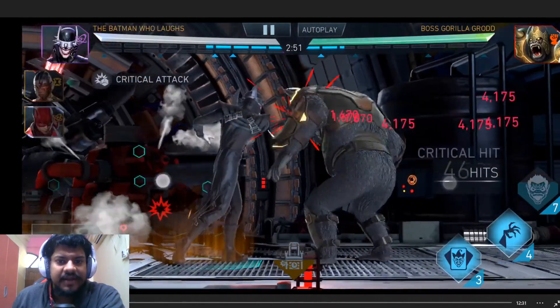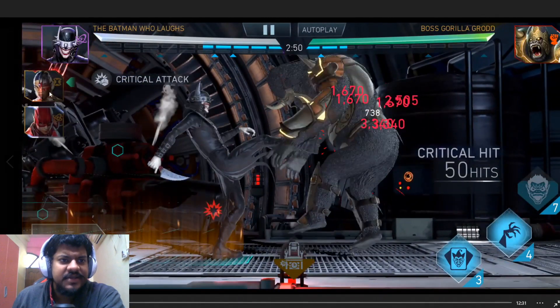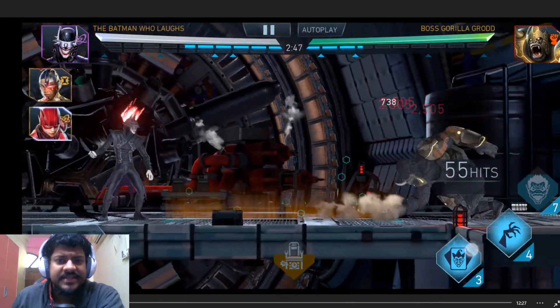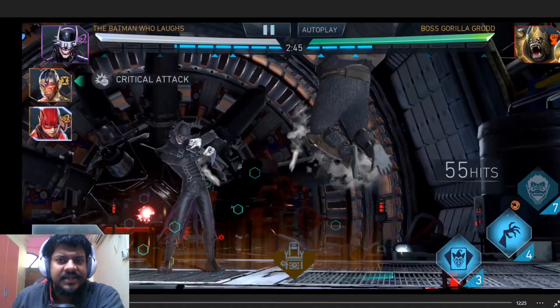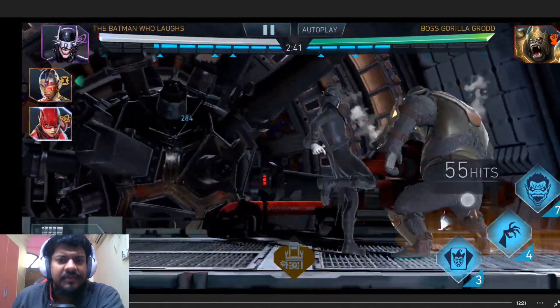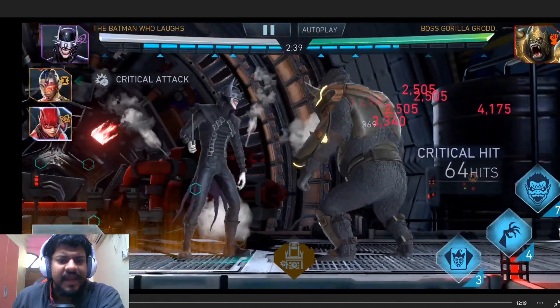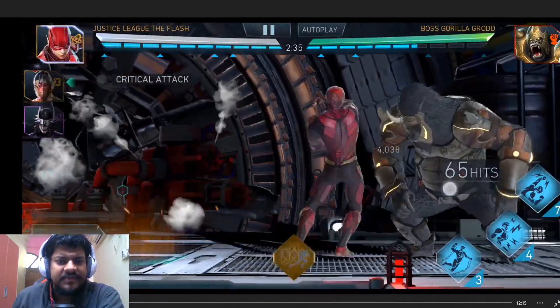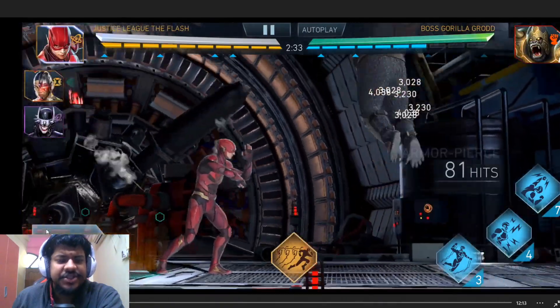I'm starting off the battle with a different team - I'm using Batman Who Laughs as well as the Justice League team. The idea here is to use Batman Who Laughs' SP2 to put the thunder debuff on, and once that thunder debuff is there, Gorilla Grodd will not be able to use his shield. I also have the Dark Metal Cards artifact equipped on Batman Who Laughs.